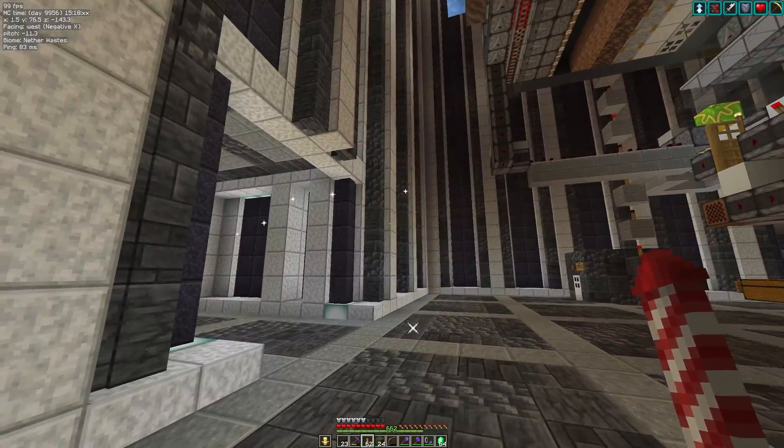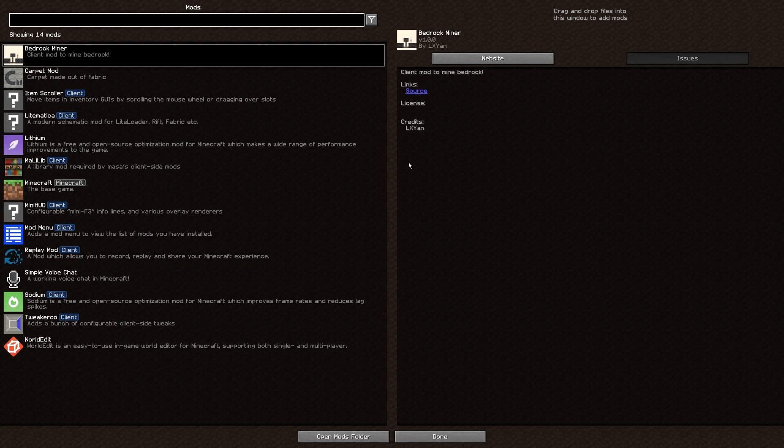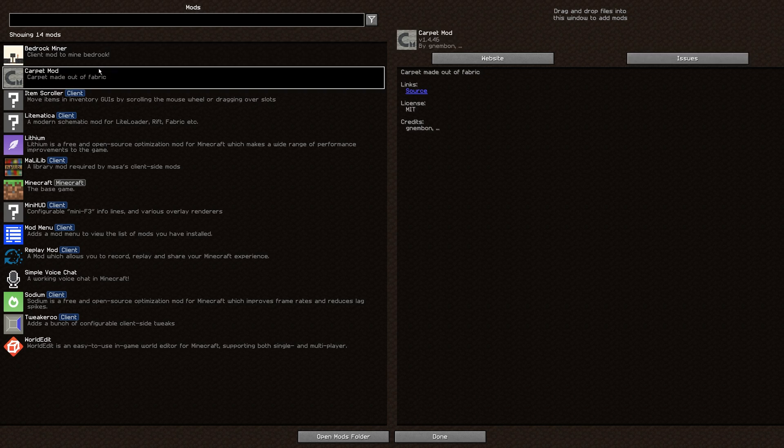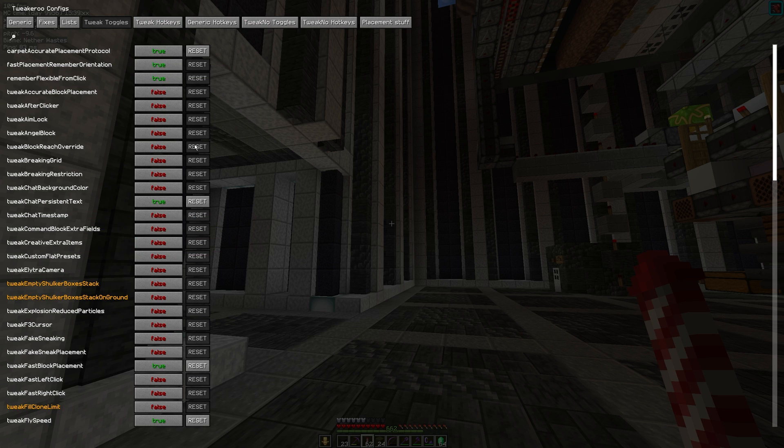Number six is Mod Menu. It gives you a mods button in the main menu. When you've got 10 mods it becomes increasingly difficult to remember how to access and configure them all. If you click on one that has a config option — like Tweakeroo for example — it gives you the config button in the top right corner so you can open its menu directly. Means you don't have to remember shortcuts for 10 different mods.